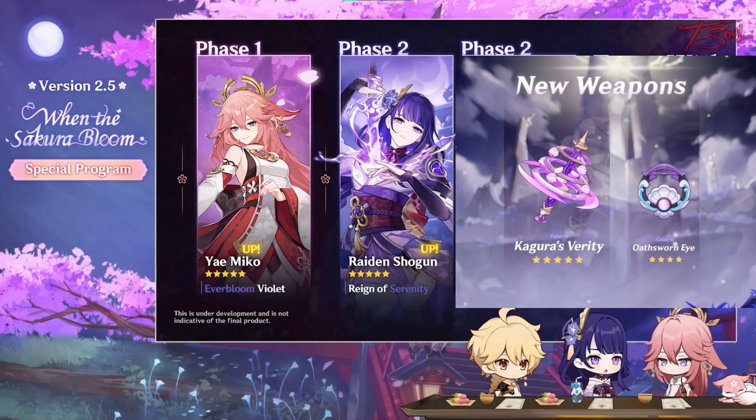Along with these 5 stars are some new weapons. Both the new weapons are catalysts — one is for Yae and the other is for Kokomi. The 4 star is a free weapon from the upcoming event.